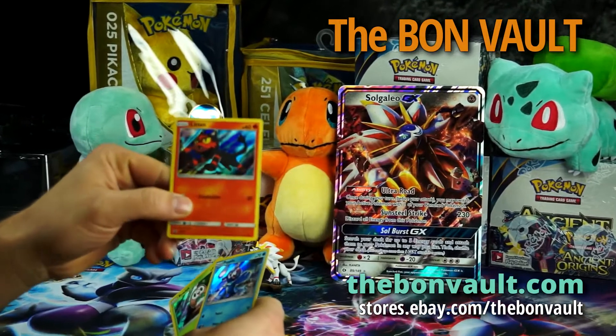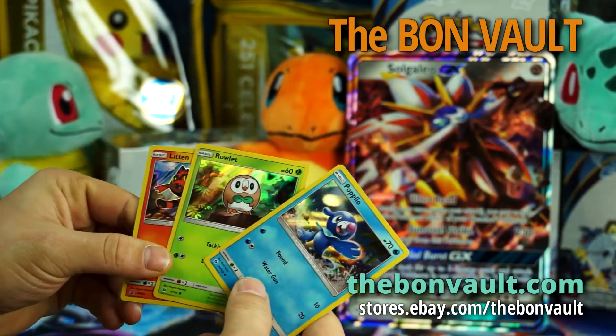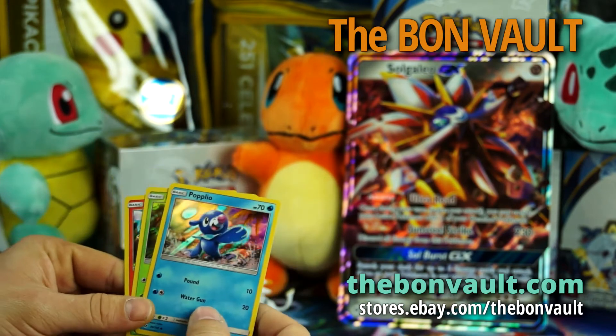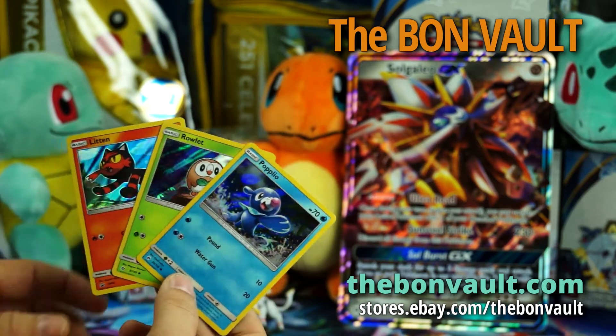Litten — got our holo Litten. Rowlet. And Popplio. I don't know if I'm saying them all right but there's our three starters.